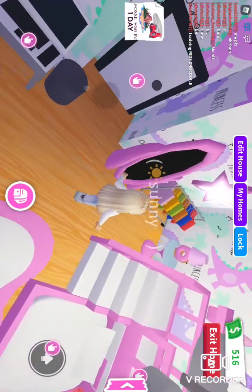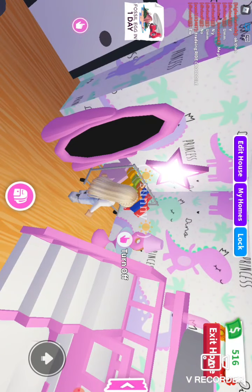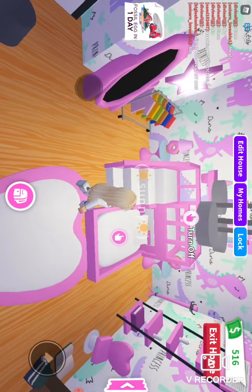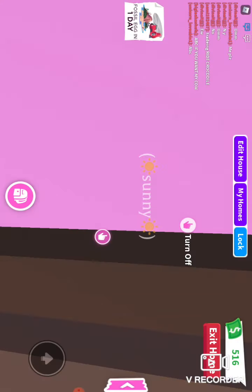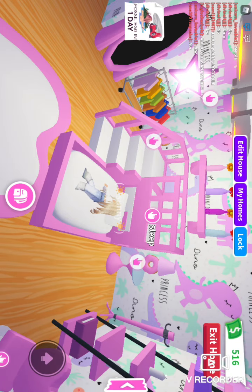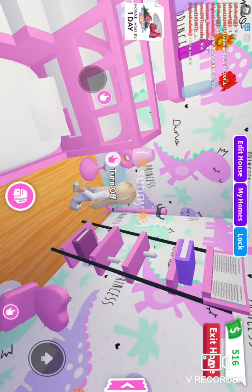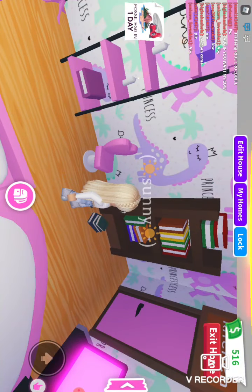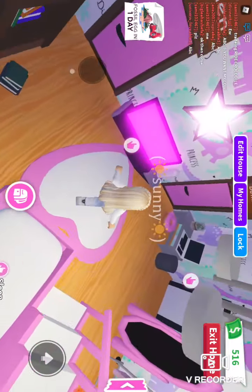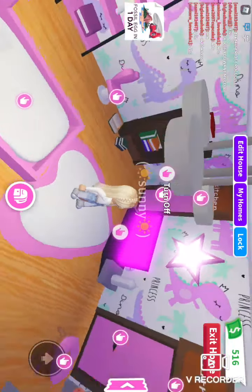Okay, next I have my closet area, my dresser, this starlight, this little side table, and then I have my bed — look at that, it has a shelf with flowers and another side table. Over here I have my little coat rack and my reading area, so I could just sit here and read a book. Then I have my TV and my other star, and that's it for the main living area.